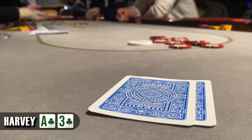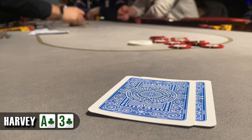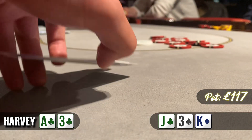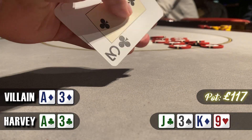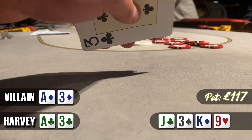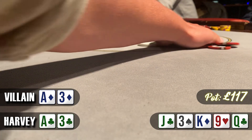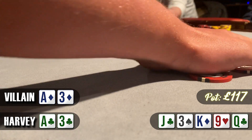We chuck in the money and we're going to see 5 cards. Our opponent turns over his hand and very fortunately for us he has ace-3 of diamonds. So we've got the same hand. On the flop we see one club so we've got a bit of a sweat, but unfortunately on the turn it's a blank and we're going to chop up the first pot.